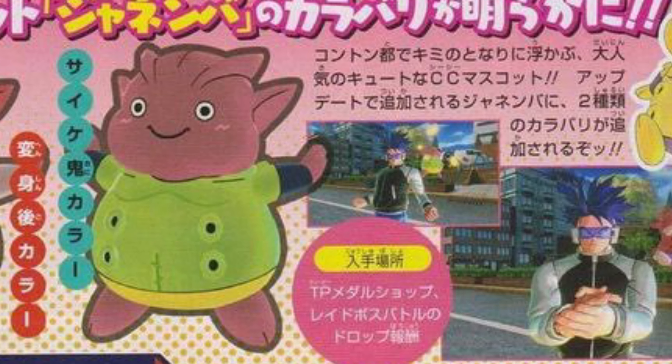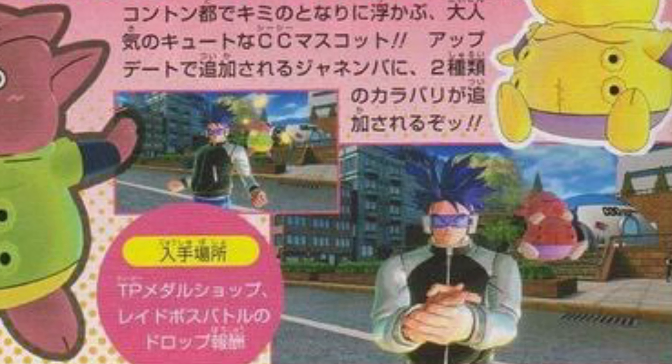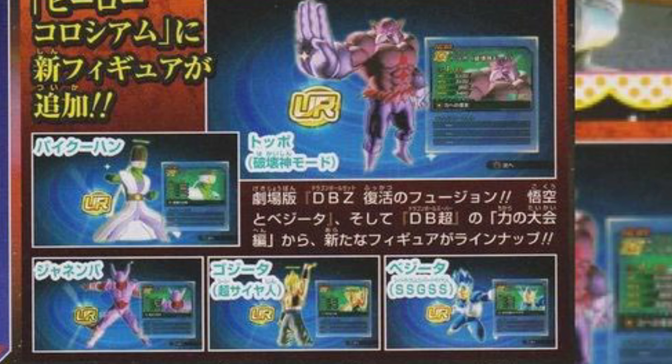Then, we're also informed that we're getting more Janimba color variants. And then we're also informed that we're getting more Hero Coliseum figures with God of Justice, Toppo, Picon, Janimba, Frigure Reborn, Gogeta, and also Super Saiyan Blue Evolution Vegeta.